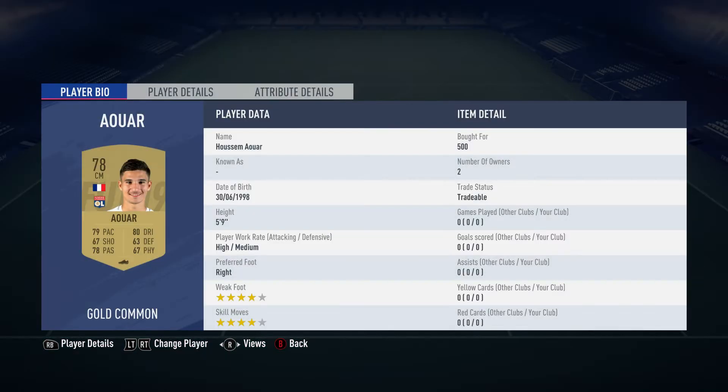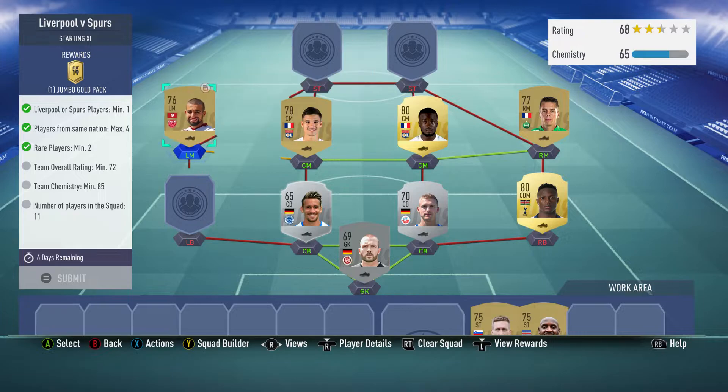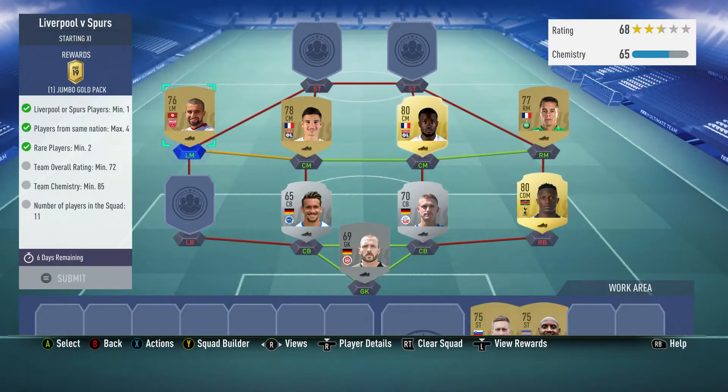We've got Aouar as centre-mid on the left, bought for 500, plays for OL in the French first league, and is French. The left midfielder is Naim Sliti, bought for 500, plays for Dijon FCO in the French first league, and is from Tunisia.